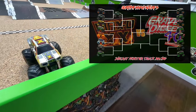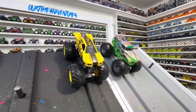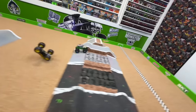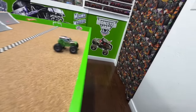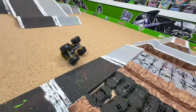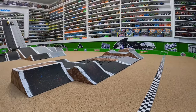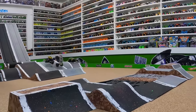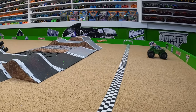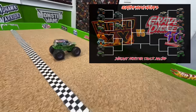Now Yellow Max D takes on the Chrome 25th Anniversary Grave Digger. Gate drops and they're off — Grave Digger starting to pull ahead coming into that first jump. Oh, Grave Digger does a double flip, lands on the wheels, and keeps going! But what happened to Max D? From the track cam: that Chrome Grave Digger comes down the ramp, lands hard on the front end, does a double flip, lands it, and powers through to take the win. Team Max D having problems off that second jump again, but Grave Digger had an awesome win. Moving into the second round!